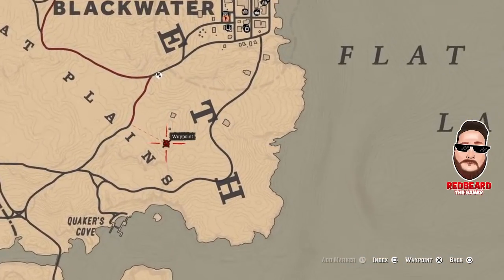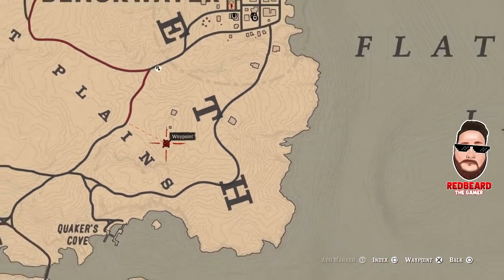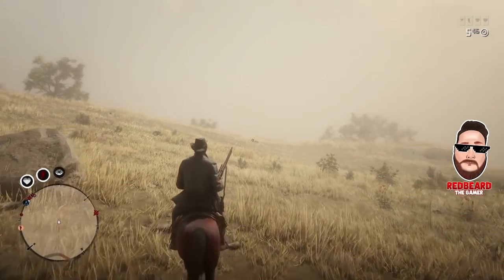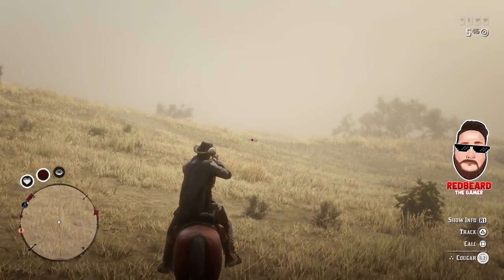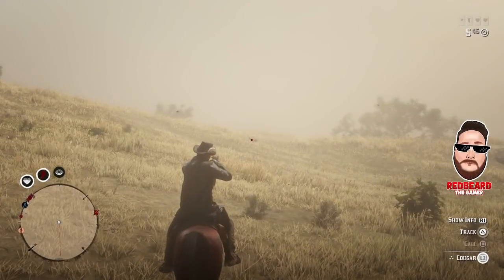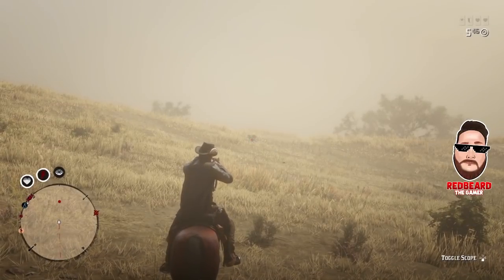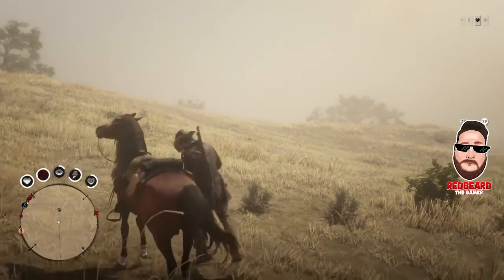The first location is right here by the windmill — a lot of people know this as a cougar spawn. You can hit this spot first or on your way back. Just look for the big rock on the left-hand side and you'll usually see the cougar straight ahead. Lock onto the target, call him out, and wait for him to come to you so you can get a clean headshot for a three-star cougar. Have patience — it just takes a few seconds before he starts moving toward you.